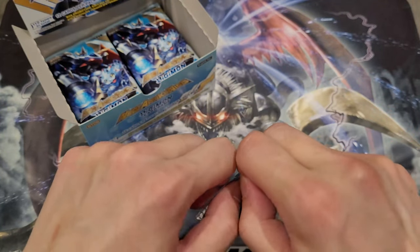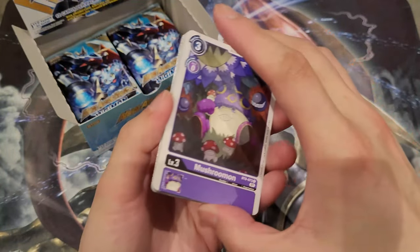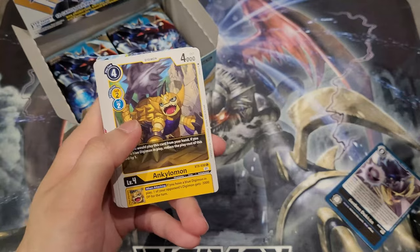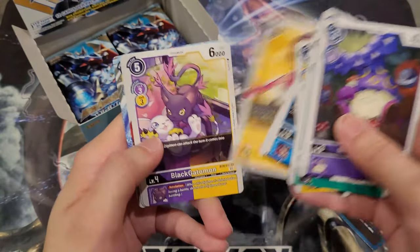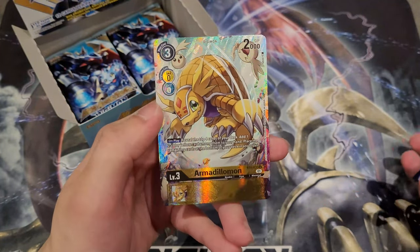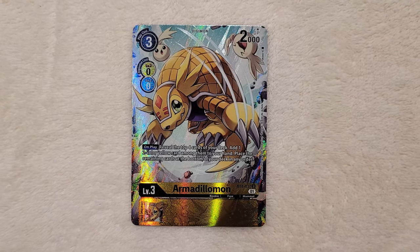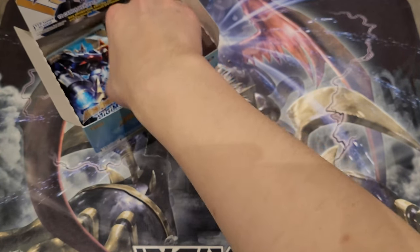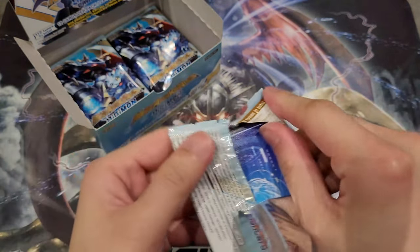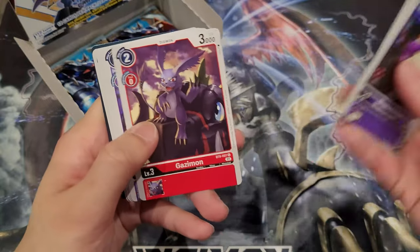We basically still need to go for the Secrets. I'm not sure if there's a chance for two Altarts and no Secrets in the whole box, but I guess we'll have to find out towards the end. We got Azulongmon right here, and we do have another Altart — which is Armored Agumon right here. That's kind of unfortunate because I was hoping for a Secret Rare. But honestly, the SRs are still definitely worth the pull, and there are still some SRs I'm trying to hunt for that I really, really want.